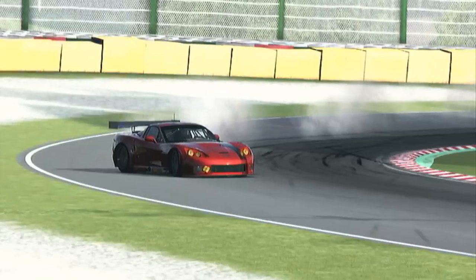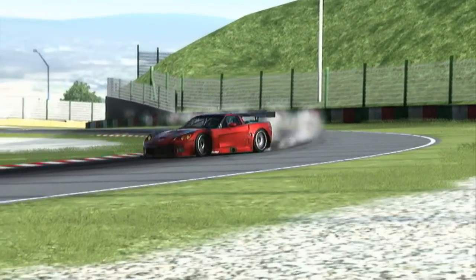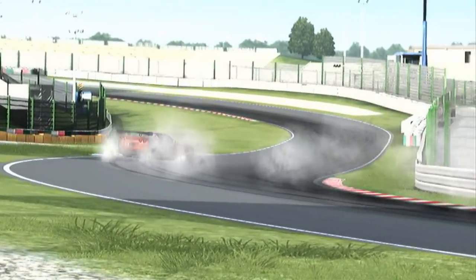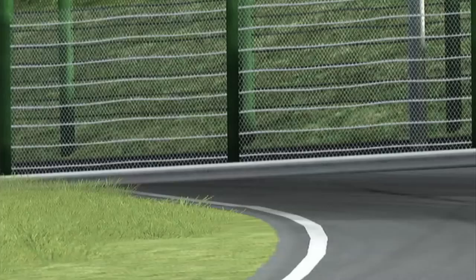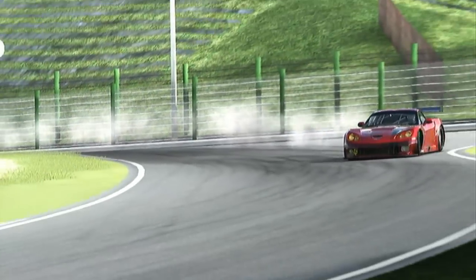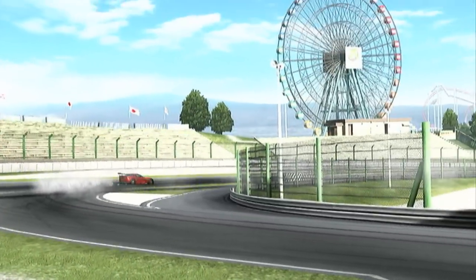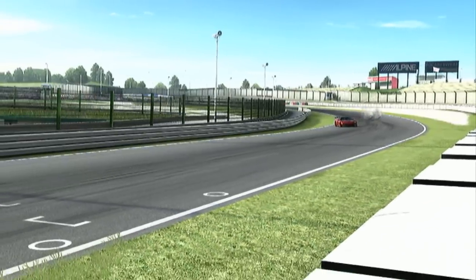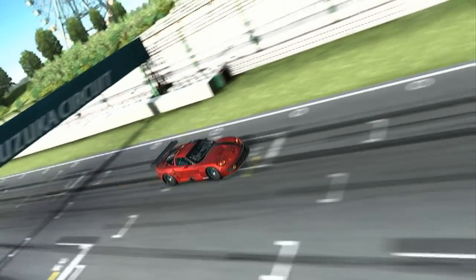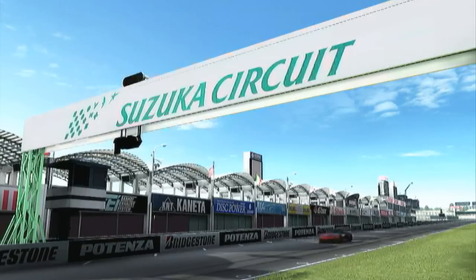If you want a challenge, tune this thing and drift it, because it is just crazy. Once you start drifting it, you will get a lot of angle. However, you cannot go beyond a certain point, because if you step beyond this car's limits — beyond the limits of oversteer — just once, it will whip around and send you flying into a wall every single time. This car will punish you if you get it wrong.